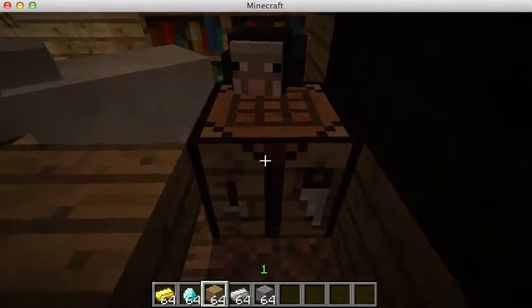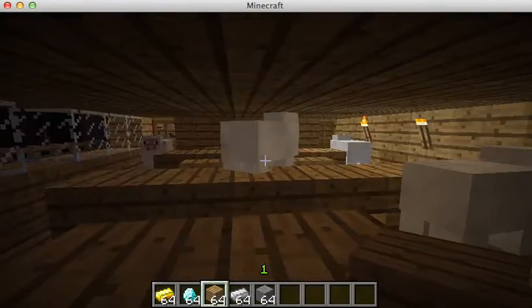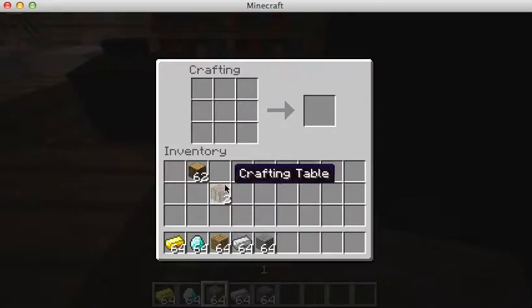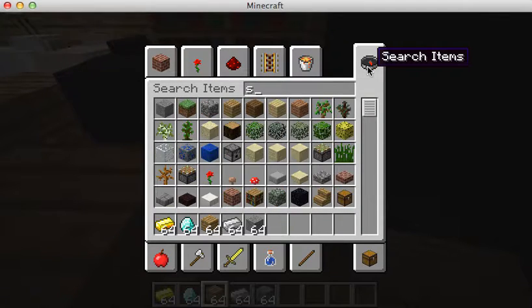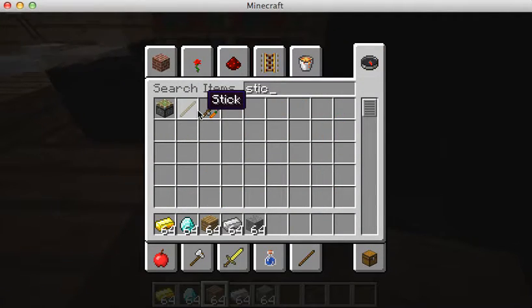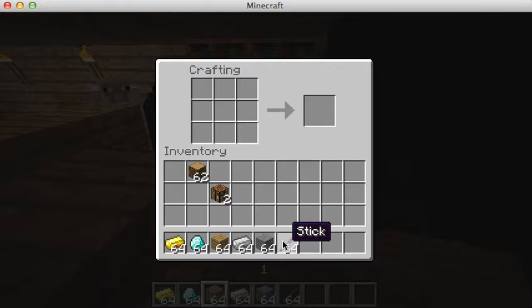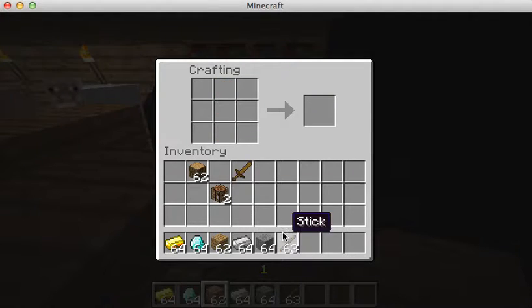The sword is used as a weapon in Minecraft — mostly for killing. It is also used for the purpose of killing zombies. Now in order to craft a wooden sword, you need one stick on the bottom middle row slot and two wooden planks on the top. Now you have one nice wooden sword.